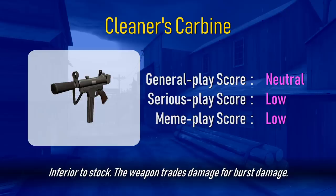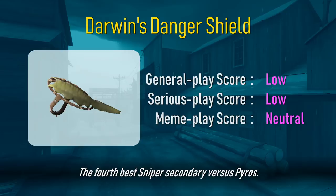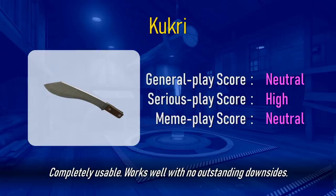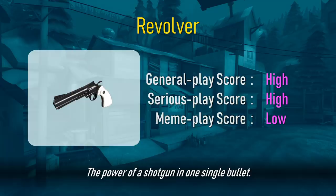Glorious. Outstanding at finishing off wounded enemies. Inferior to stock. The weapon trades damage for burst damage. Very powerful, especially in teamfights. Adds chomping bread monster as visual effect on enemies hit. Useful for new sniper players having trouble with new spies. The fourth best sniper secondary versus pyros. Not flinching is life-saving. Health sustain is a bonus. Completely usable. Works well with no outstanding downsides. Specifically made to deal with spies. It works well enough. Remarkable if used intelligently with Jarate. Why do you exist? Theoretically it could be advantageous. The power of a shotgun in a single bullet.